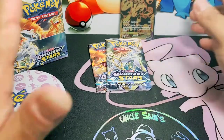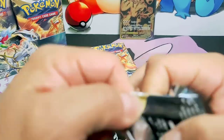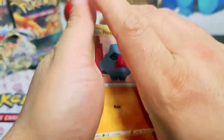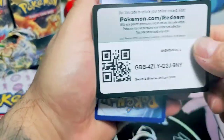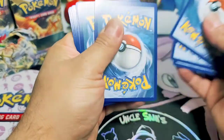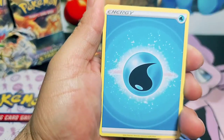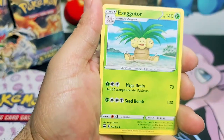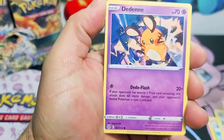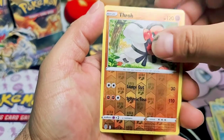I'm excited. Is that a golden card? Is that a subset? What is that? That is a Single Strike Urshifu VMAX. Let's go. Is that like Shiny Fates where even if you get a green code card you will still get a hit - a shiny hit? I'm so confused. Let's go.